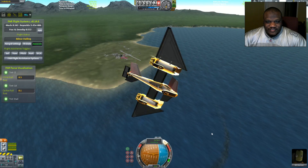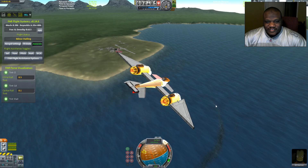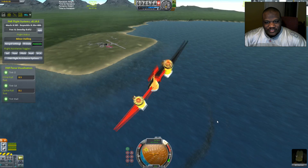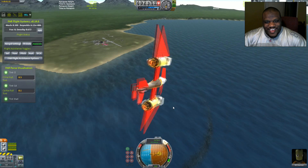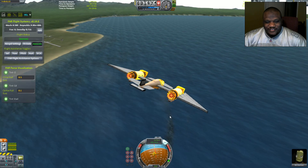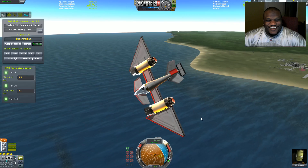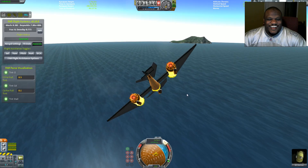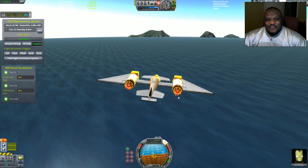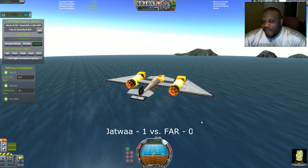Let's go into a slight dive here. No, no — let's go into a dive. All right. Let's try to swing this back around here. Not like that. All right, we got this. There we go. You want me to crash, but not today, my friend. Today goes to Jatois. All right, so this craft obviously will fly.